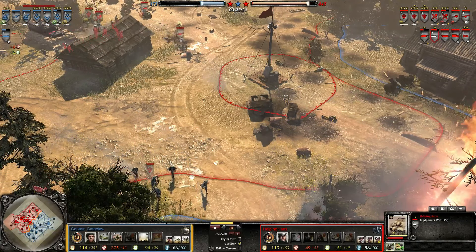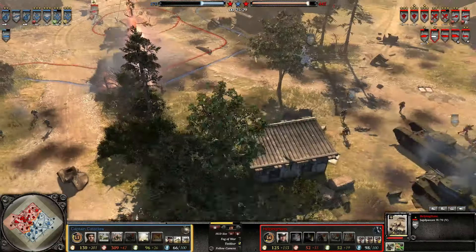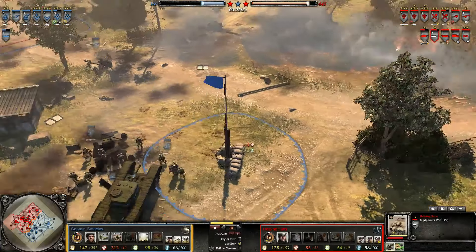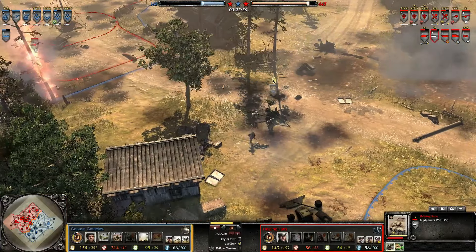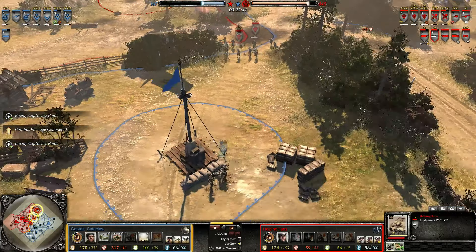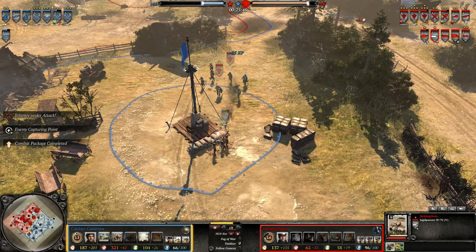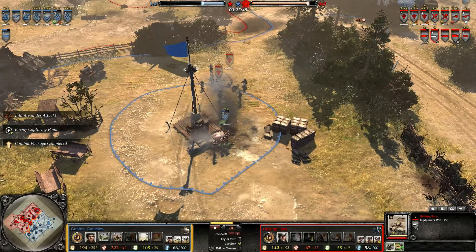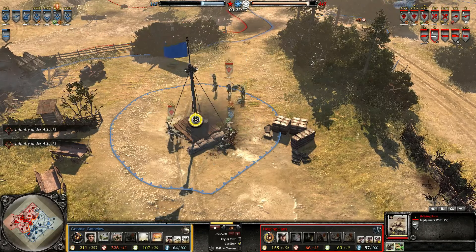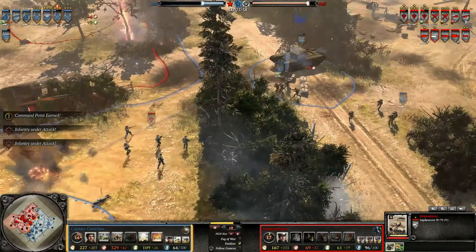A lot of the Volksgrenadiers are quite vetted up. Looks like one of the Volksgrenadiers picked up a Bren — a nice little pick-me-up. Two Volksgrenadiers going to try and capture this VP. They should be able to do it, seeing that they way outman the infantry section. The infantry section was able to get two kills before retreating, sustaining three deaths.